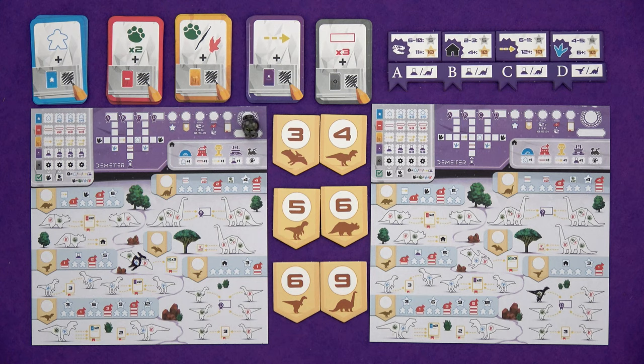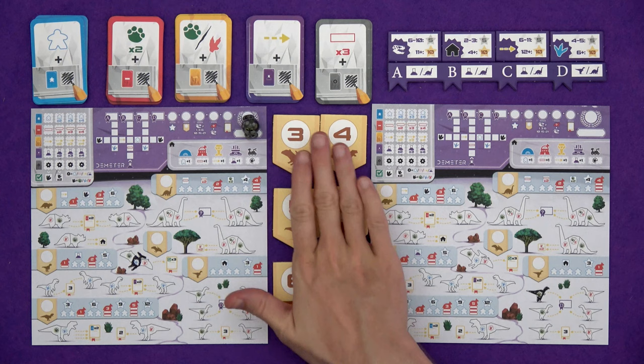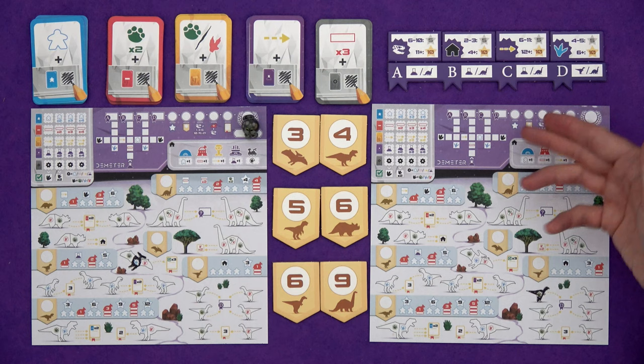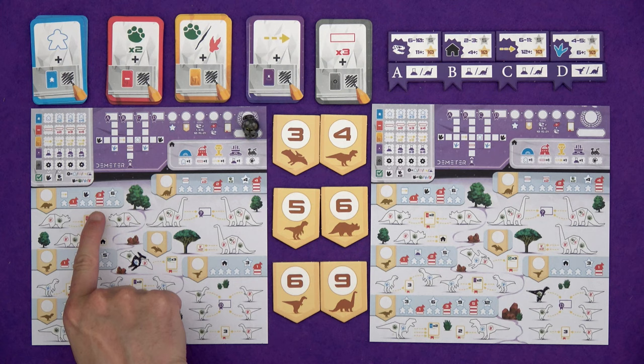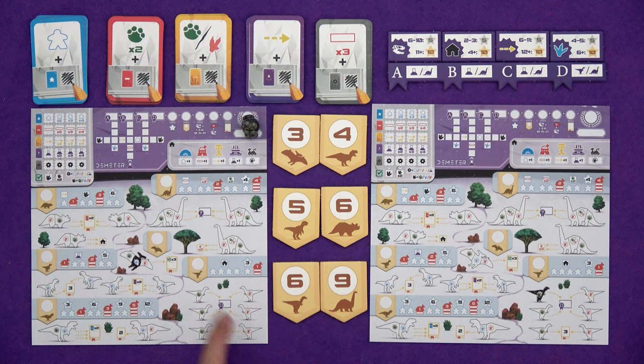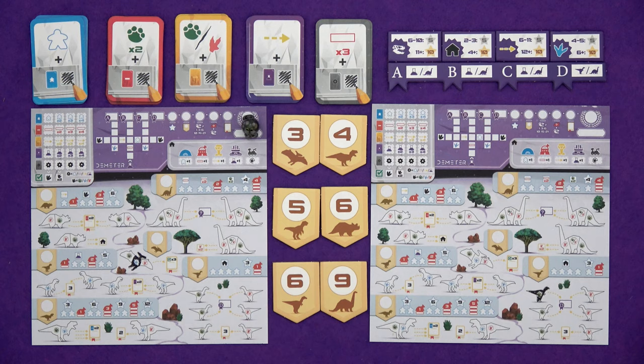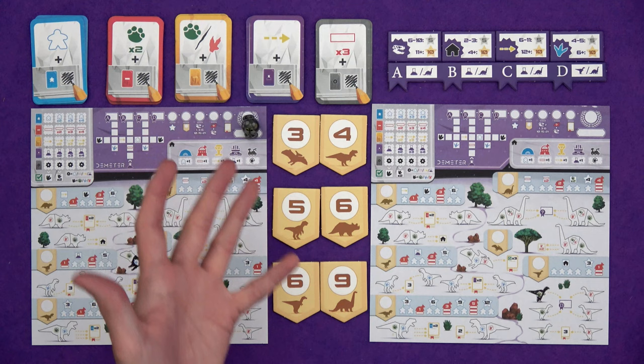Then you count points for completely discovered species, points for diversity of species - 1, 3, 6, 10, 15, 21 points for 1 through 6 different species - then observations (your highest observation value multiplied by dinosaurs discovered there), any points from completed studies, and three points for every completed column in the bonus section. Then we total up all the points. Most points wins. That is a lot to take on board, but it's necessary to make decisions if we're going to be playing along together. Choose where your first section is going to be coloured in.